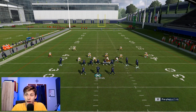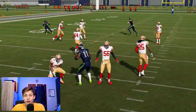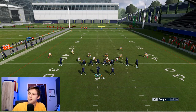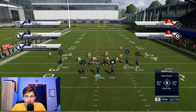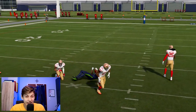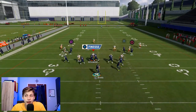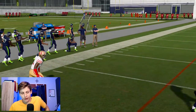Against cover two, this play doesn't work as great because the corner is not an option. What is an option against cover two is either the hitch or the streak, depending on what your opponent's user does. He's not going to use the corner out because this is not a great corner out against cover two. He has to guard either the hitch or the streak. If you choose to use the hitch, I will show you that you can hit that streak up the seam. It's not the greatest throw, it looks sort of covered, but it is something you can do. Against cover three it is just easy pickings with the corner out.